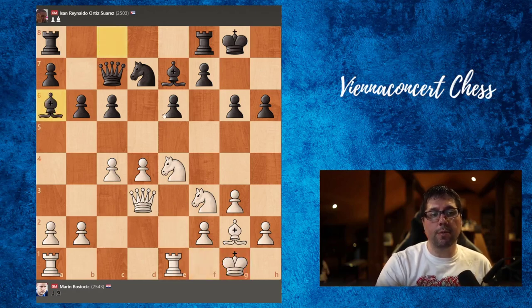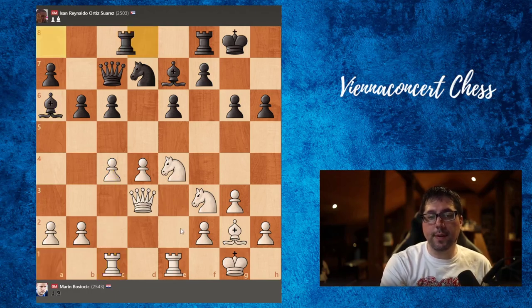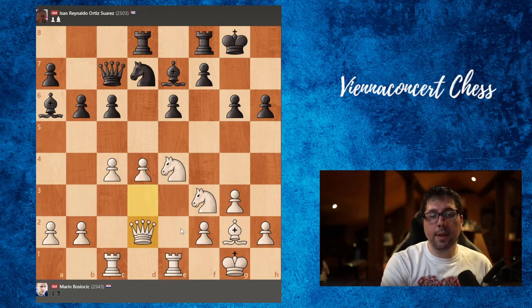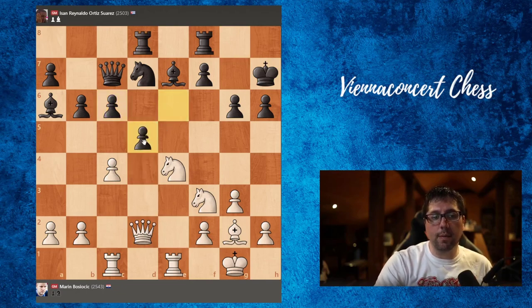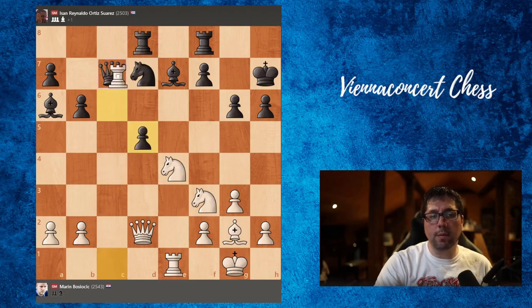Bishop goes to a very good square on a6, attacking this pawn. Rook a to c1 was played, so we overprotect this pawn and now the queen is free to move. Rook a to d8, queen to d2, king h7, d5 — and here a very good move by black. We shouldn't take with the pawn because after cd we cannot take here because the queen would be lost.